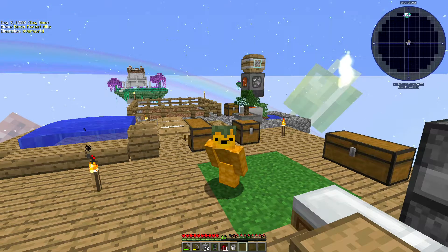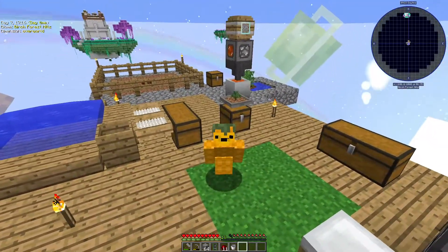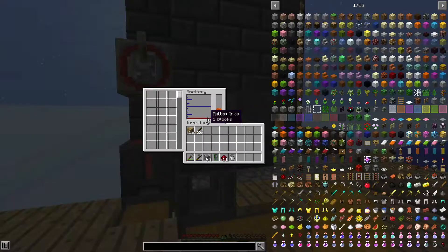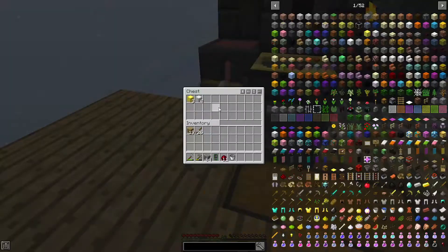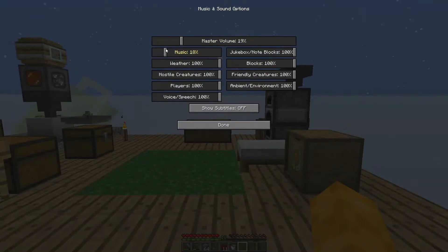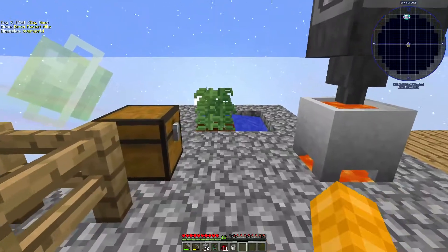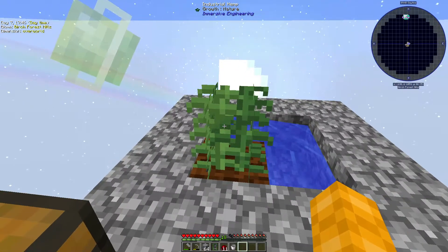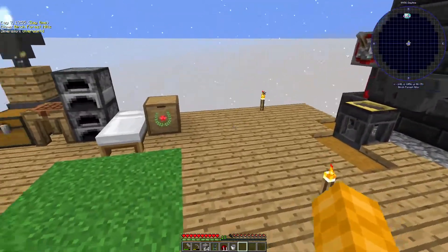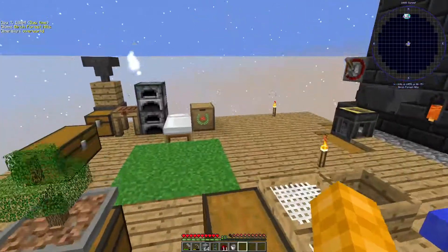Hey guys, my name is Brushy and welcome back to another episode of Project Ozone through Kappa Mode. Last episode I upgraded the smeltery to make it a lot bigger. We are currently making iron. In between episodes I did a bit of farming - I managed to get the hemp seed after a while and also got some hemp fiber.